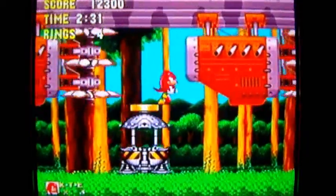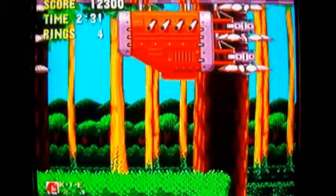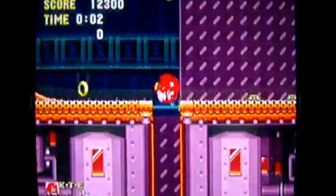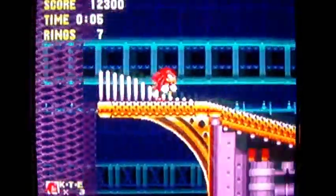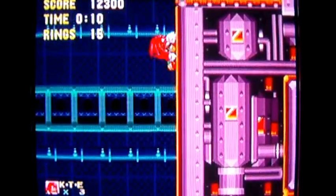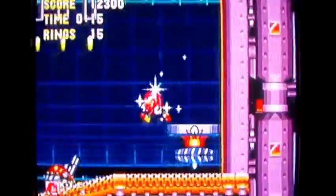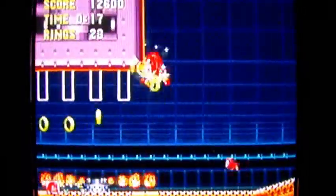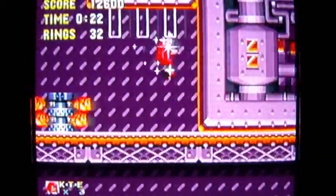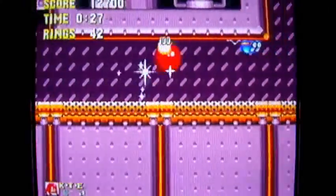Flying Battery Zone Act 1 — let's go! There aren't many changes to this stage either, but with Knuckles you can go up here and get a shield. It is a lightning shield, plus some invincibility stars. And yes, there was indeed a shield there — I think the fire shield would have been better though, because there's a lot of fire in this level.